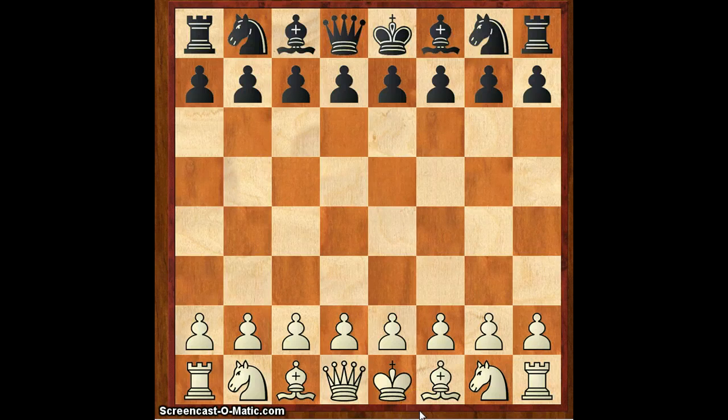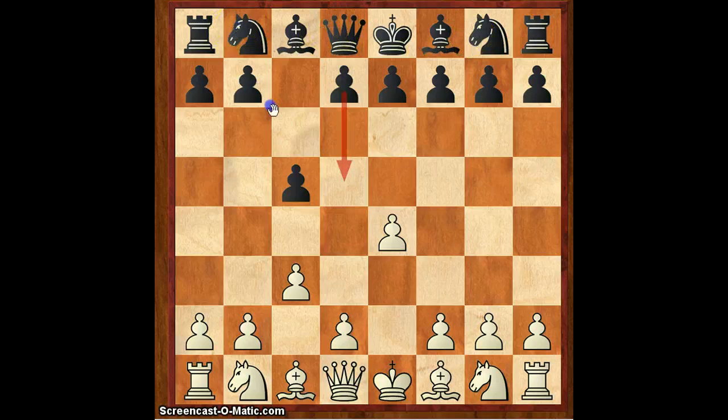Today's topic will be the C3 Sicilian. The moves are e4, c5, c3 — not Nc6 or Nf6. Here's our main position. There are many moves like d5, Nc6, or Nf6. I prefer to play provocatively with Nf6, and after e5, Nd5.